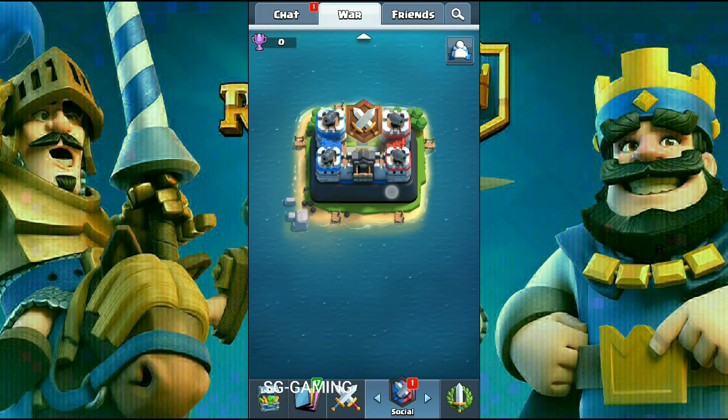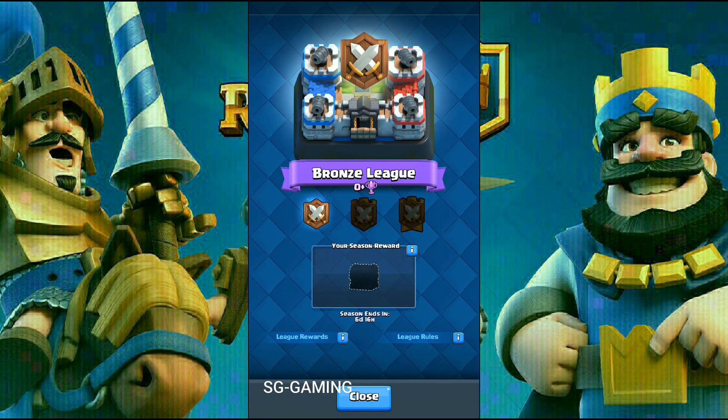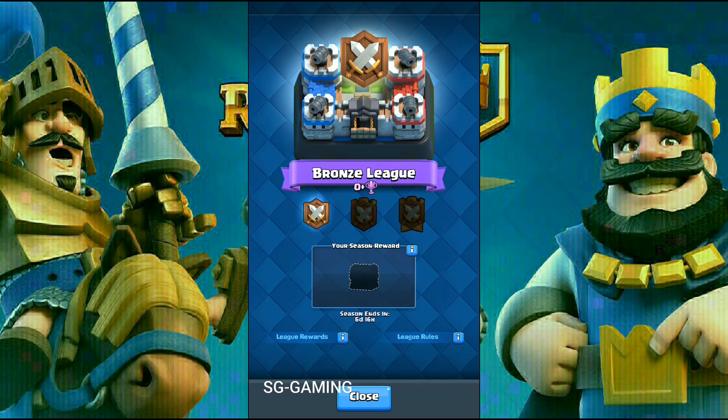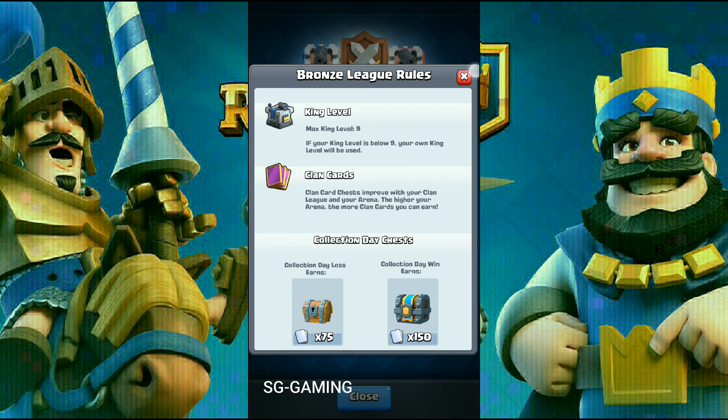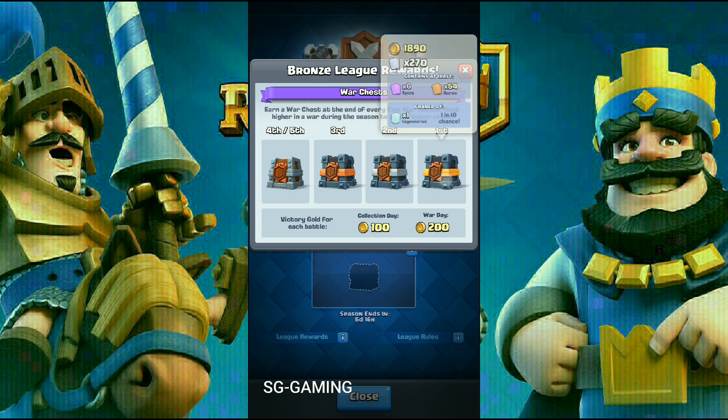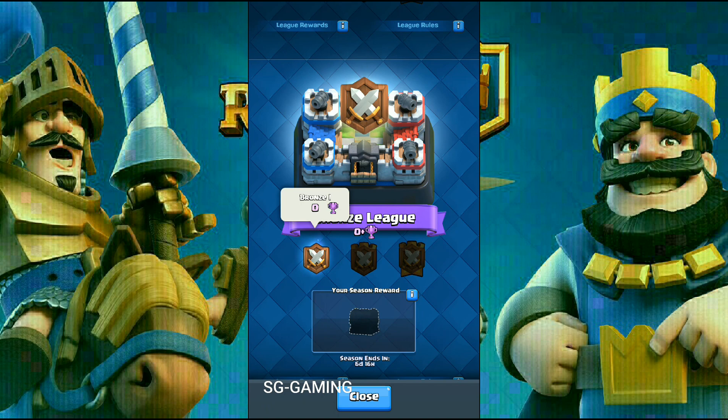You now might be understanding how the clan war system works. As you can see, by winning clan wars you get many trophies, and by losing you still get some trophies but not as many. Just like you have seasons and leagues in ladder matches, you have leagues for clan wars. You get a season chest — the season currently ends in seven days, so it's approximately the same as the clan chest. In the bronze league tier one chest you are guaranteed a legendary in ten chests.